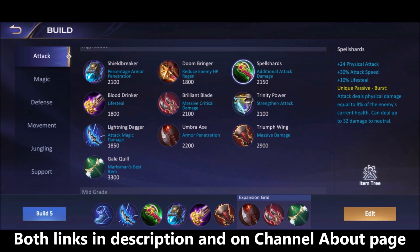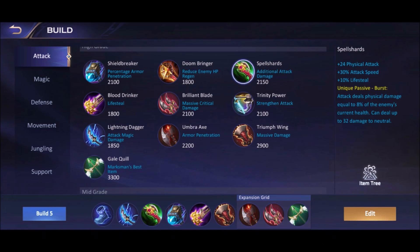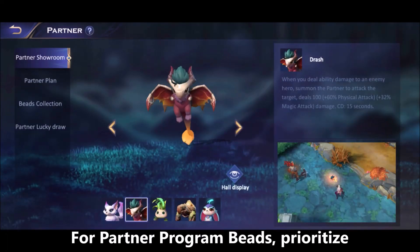In the late game, if you've sold your boots and haven't bought Umbra X, make sure to buy it for the penetration, physical attack, and 15% CDR. Since enemies deal a lot of damage in the late game, buy a defense item — Blood Fury is the best defense item for Scorpius.